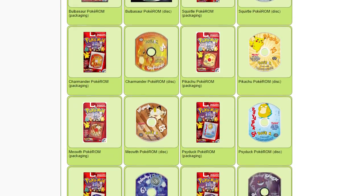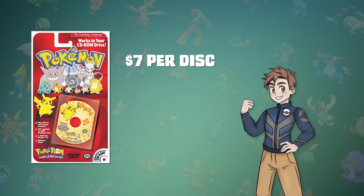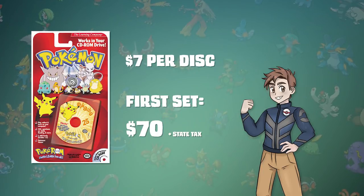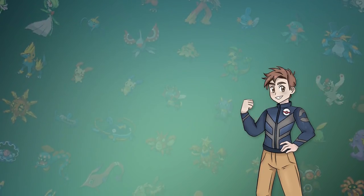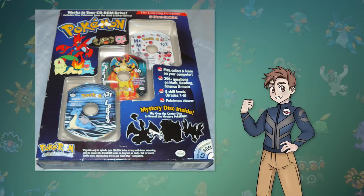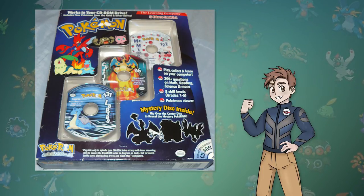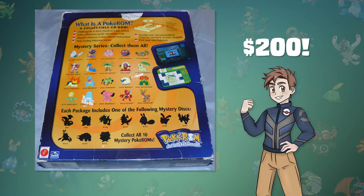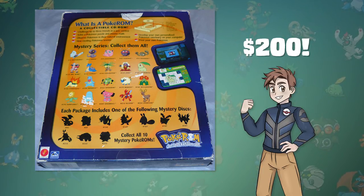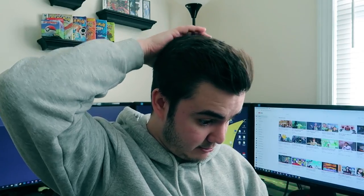At the time each disc cost around $7, which means if you just wanted the first set, you'd have to pay $70 before tax — basically buying a copy of both Red and Blue at their original retail price. The worst part is that when they got around to Gold and Silver, they started releasing three-disc packs for around $20, but the middle disc was flipped upside down. This could have been one of ten mystery discs, meaning at minimum you'd have to spend at least $200 to get one of every disc, and the odds of not getting a duplicate were extremely low. Well, that was a complete disaster, but now we can take a look at some real games.